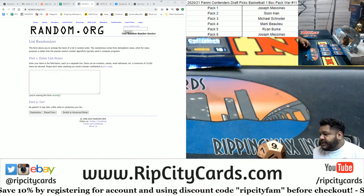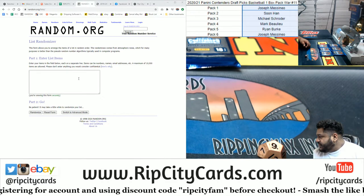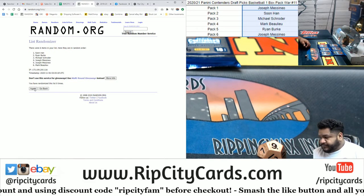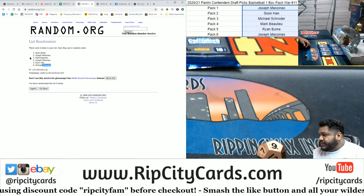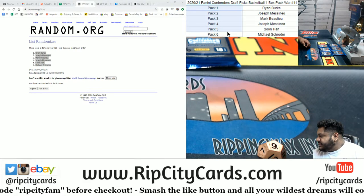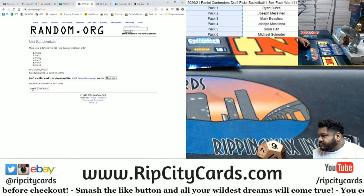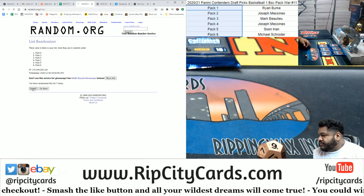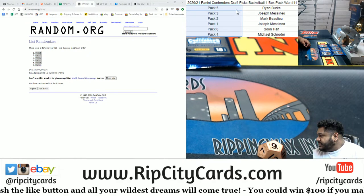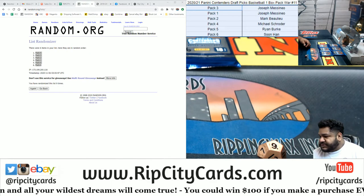We're going to go 9 times in the random. Teams on the screen there: James, Vintage, Schroeder, Mark, and Ryan. Good luck to you, going 9 times. See who gets what. Money shot 9 times. We copy, we paste it, and now the packs. Copy, paste, put that there. Do a little formatting, make it look all nice, and let's sort it by name so it's easier to see. And there it is.